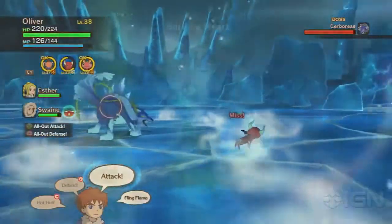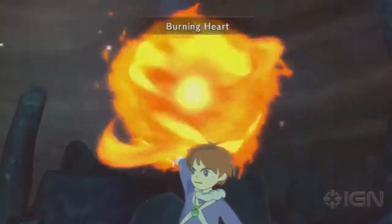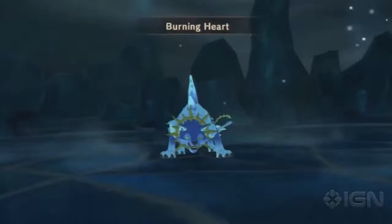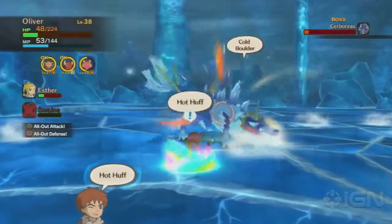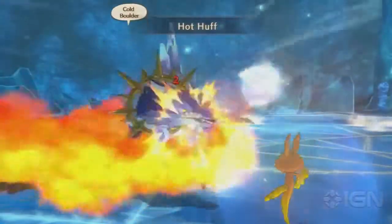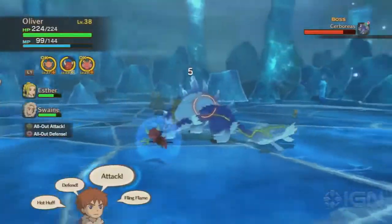Now, as Wolfie here is a snow monster, this means that he's got a serious weakness against fire. If you have a familiar with fire attacks — especially the strong ones like Hot Huff or the Firewall attack — make sure to use them a lot, especially when he's weakened during one of those "now's your chance" moments.